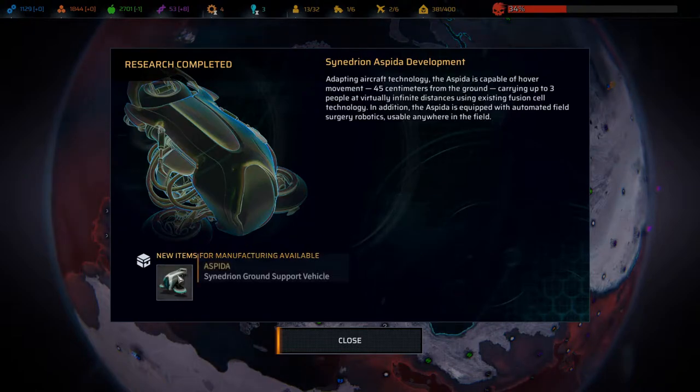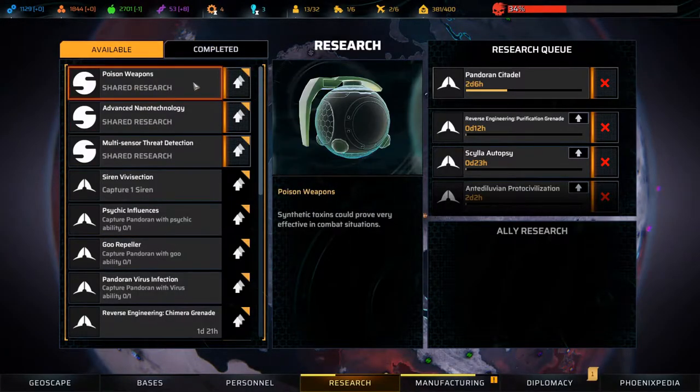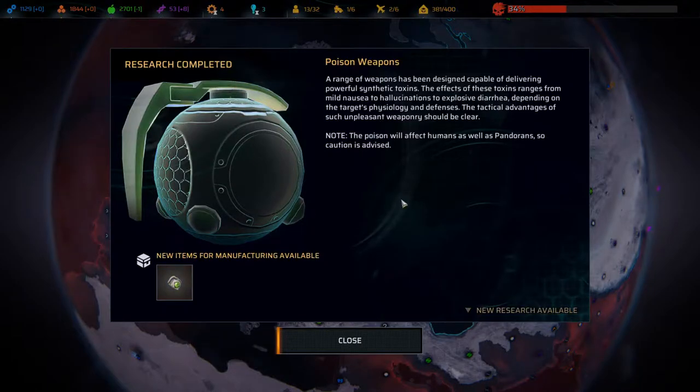Let's go with poison weapons - looking forward to this one. A range of weapons has been designed capable of delivering powerful synthetic toxins. The effects range from mild nausea to vivid hallucinations to explosive diarrhea - that last one sounds uncomfortable. Depending on the target's physiology and defenses, the tactical advantages should be clear. Note the poison will affect humans as well as Pandorans, so caution is advised.